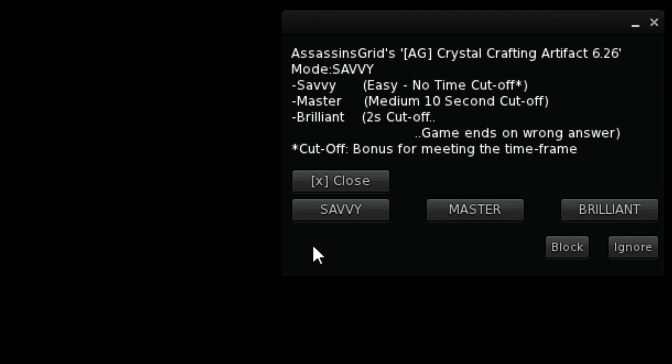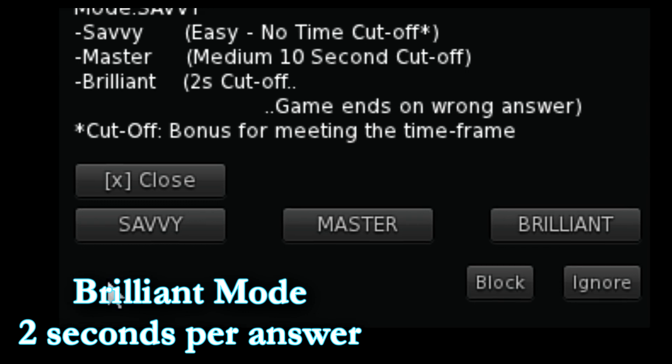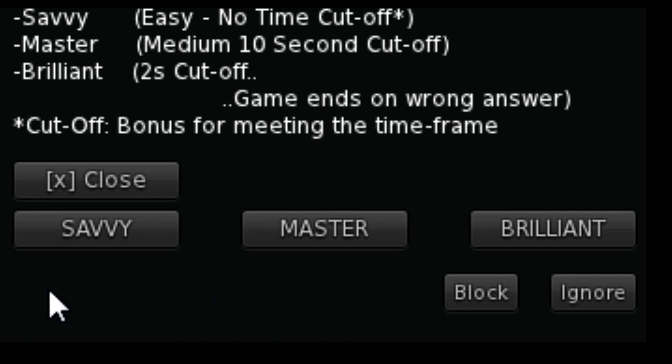Brilliant mode is definitely the hardest and quite challenging. In Brilliant mode, you have two seconds to answer each question, and you're only allowed two timeouts and no incorrect answers. So be very prepared before you try Brilliant mode.